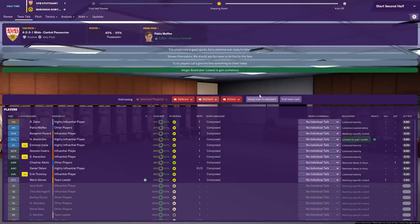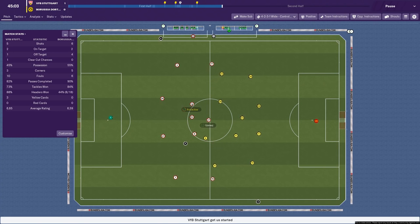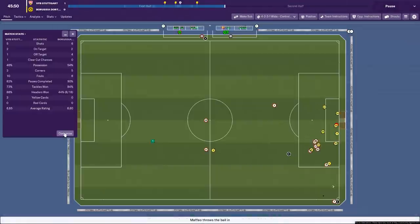I'll just get my assistant to do the team talk and we'll start the second half. Five shots to their six, 45% possession. We've created one clear-cut chance. I'll put half chances on the stats display as well — half chances and woodwork — because that's always nice to see. As we come forwards again looking for a second goal.